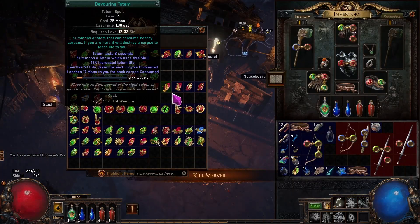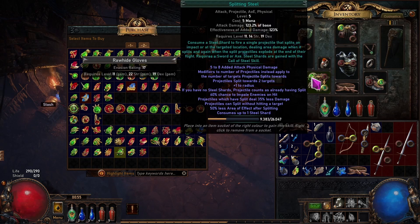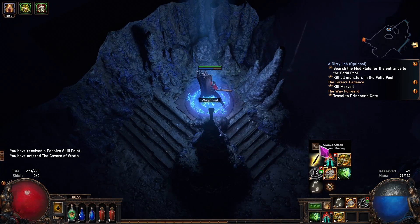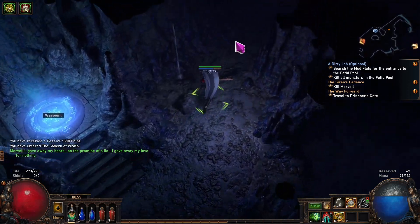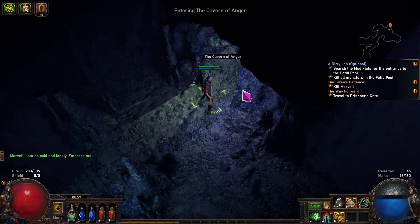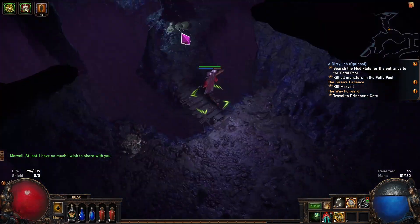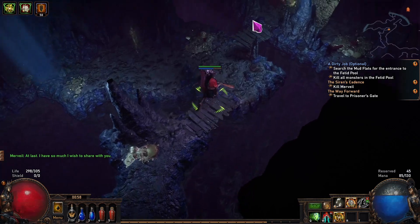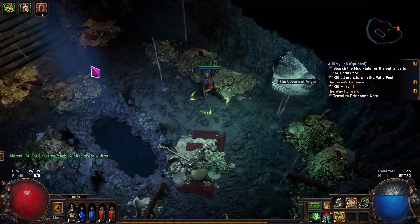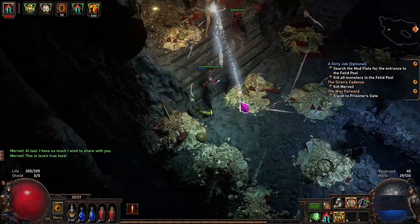After bringing Fairgraves the Allflame, he tries to kill you — but instead you kill him. Then search the Ship Graveyard further for the entrance to the Cavern of Wrath, and after entering it teleport back to town. Talk to Bestel for your reward for killing Fairgraves and to Nessa to access new skills. At this point we switch from Splitting Steel to the new skill Spectral Helix — we don't have it as a reward so we buy it manually from her. We then explore the Cavern of Wrath, find the Cavern of Anger, and at the end reach Merveil's Lair — a boss room. Kill Merveil and you're done with Act One.